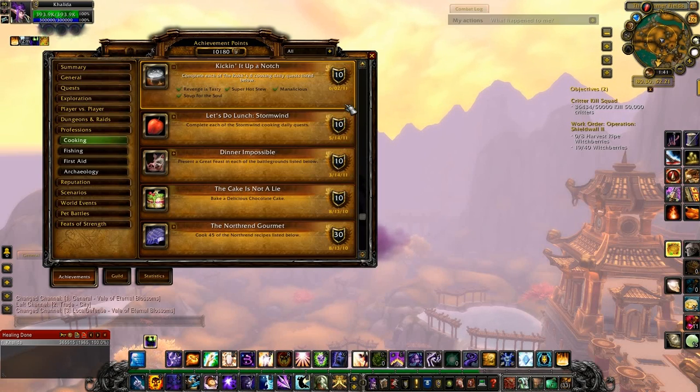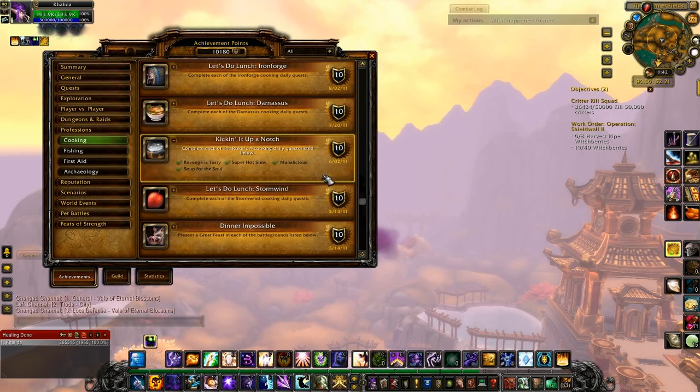There are four dailies, and when you finish the quest you'll get to pick between a Barrel of Fish and a Crate of Meat. If you've done a few of them already, you may have gotten cooking recipes from those. When we get to the Outland Gourmet achievement, I'll cover which ones drop from which of the crates.